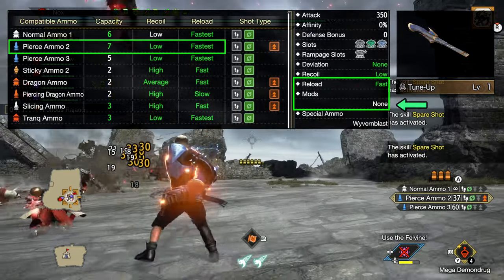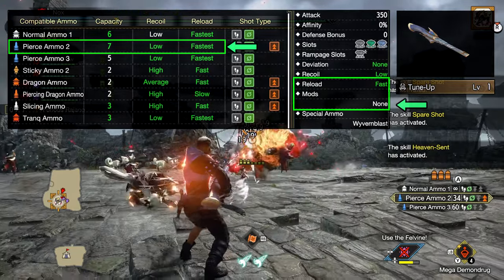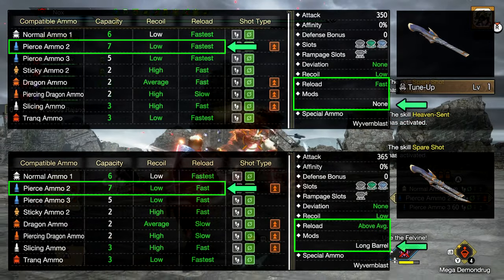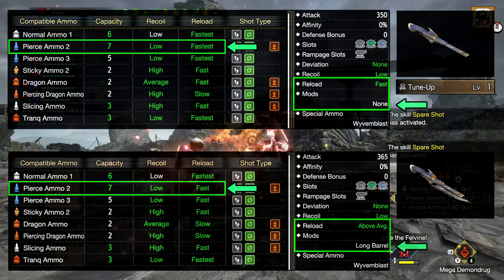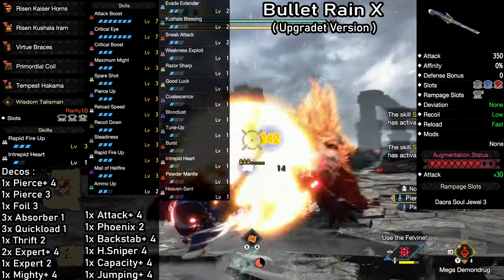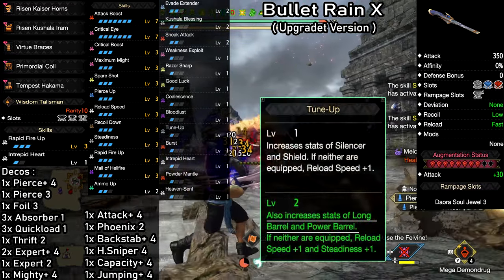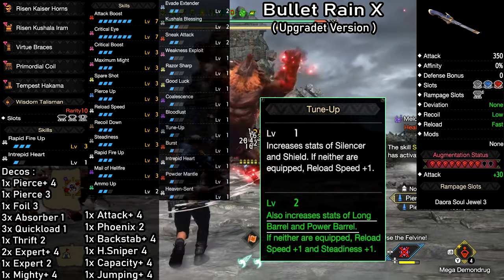Here's how that looks. On the right, you can see that we have no gun mod equipped. When looking at pierce level 2 on the left, we can see that the reload speed is set at fastest. If we decide to use a long barrel, you can see that the reload speed for pierce level 2 goes down to fast, but you will of course get the extra attack from the long barrel instead. These two are the best customization setups for this gun — I recommend trying out both and choosing whatever you like better. I went for the fastest possible reload in this video. On a side note, pushing Tune Up to level 2 will increase the attack boost you get from long barrels, so definitely keep that in mind.